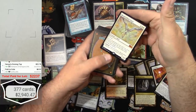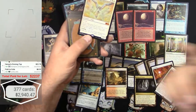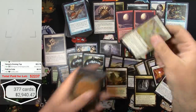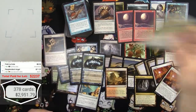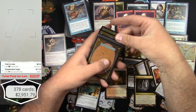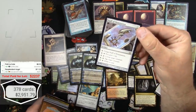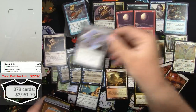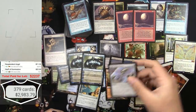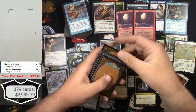Resplendent Angel from M19 - so they went all the way from The Dark to M19 with some good stuff in this stack. That's really good for a newer card. Next up, Staff of Domination from Fifth Dawn - I like these because they're $32. Amazing. I'm running out of room here - my total is going out of control.